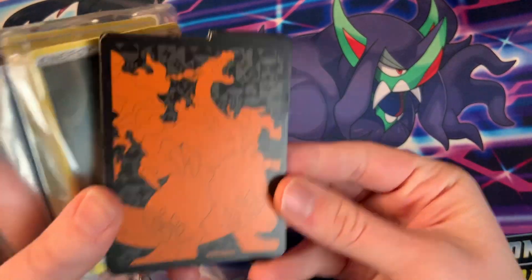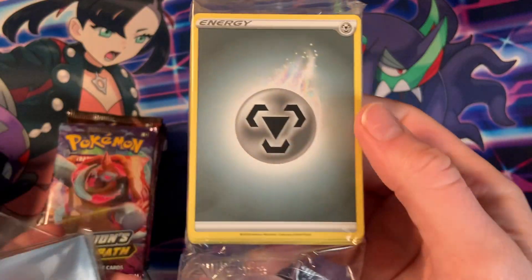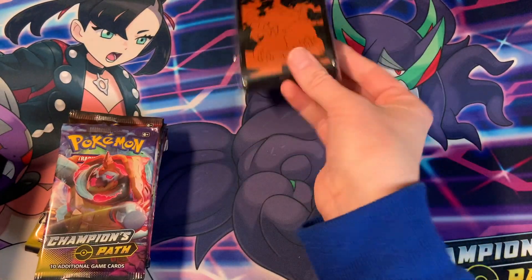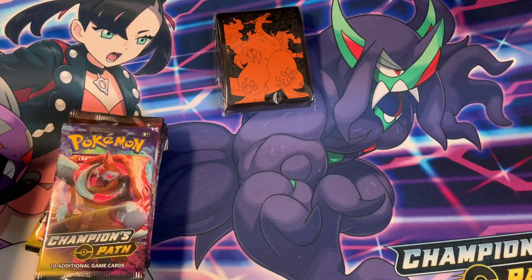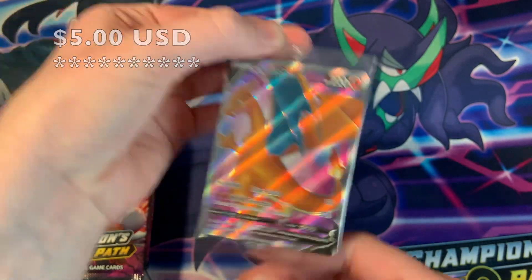Let's first take a quick trip down accessory lane. We got nice dividers, got some nice energies, some more nice Charizard sleeves — I like those a lot — and the nice Dyson status effects.